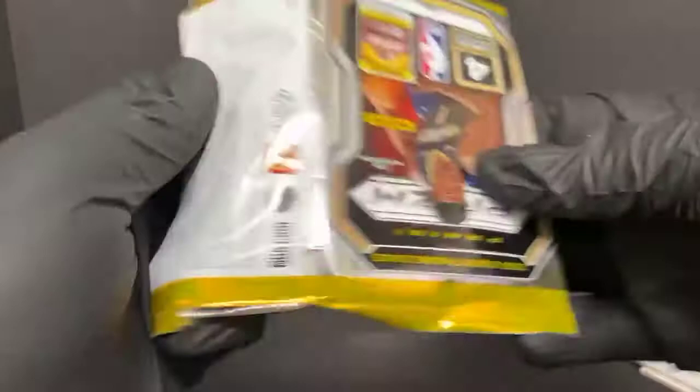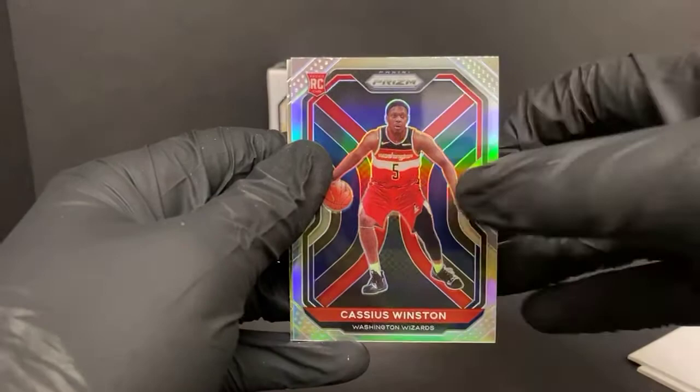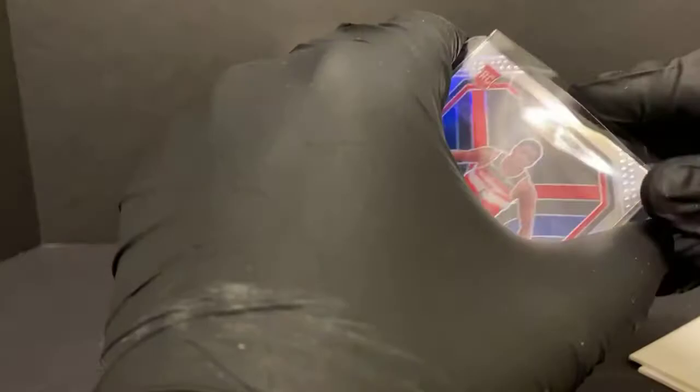Thomas Bryant, Dennis Schroder — we have a Cassius Winston silver rookie for the Washington Wizards, and Kendrick Nunn. So I've got a few silver rookies tonight — I think this is number three or four of the regular base silver rookies. Not too bad.